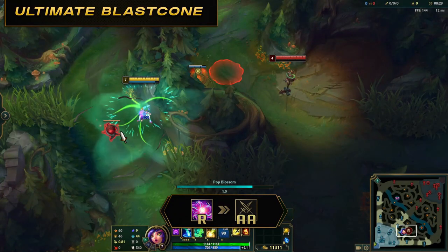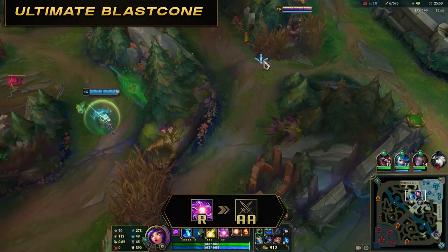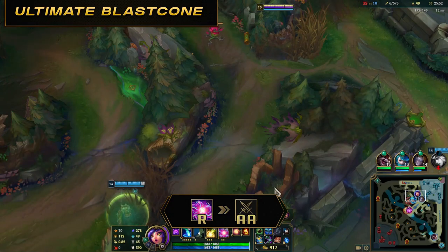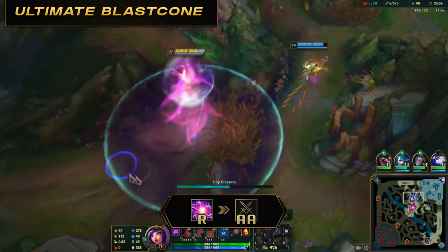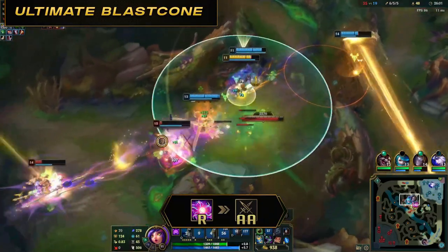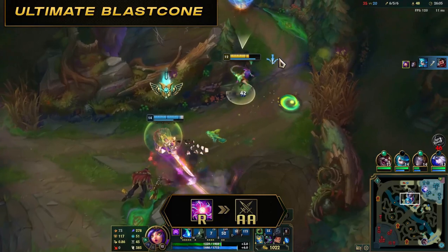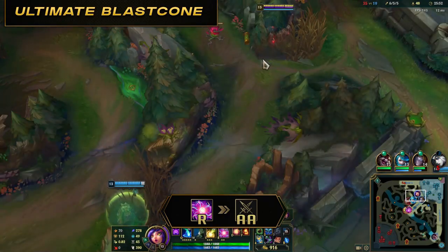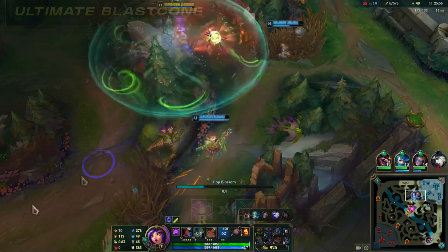The Blast Cone Ultimate: ultimate, then auto attack the blast cone. We'll be using blast cone mechanics to knock us up and into enemies. Once you start channeling your ultimate, auto attack the blast cone, aiming to be in areas where most enemies are located. You can even attempt to steal epic monsters like Barons or Dragons by timing this when monsters are low HP. Blast cones are positioned in very effective spots, mostly in the jungle. Use the empowered blast cones to close even more distance.